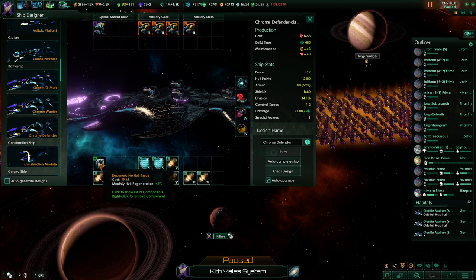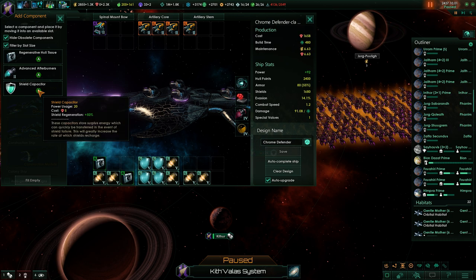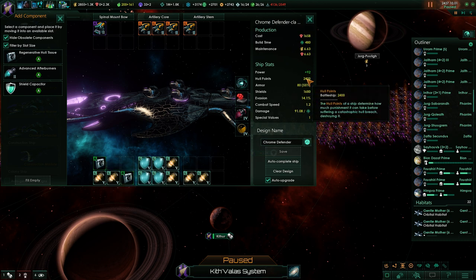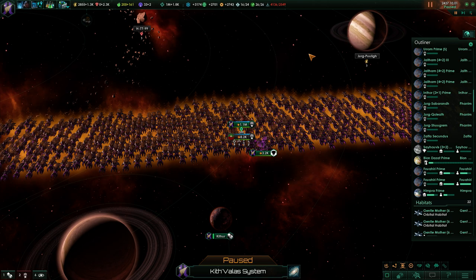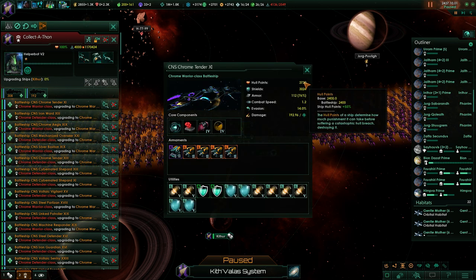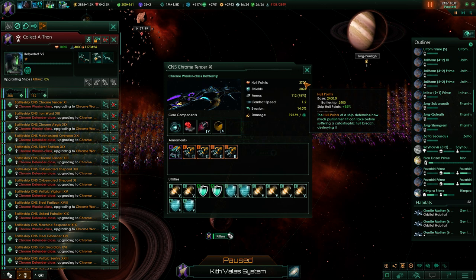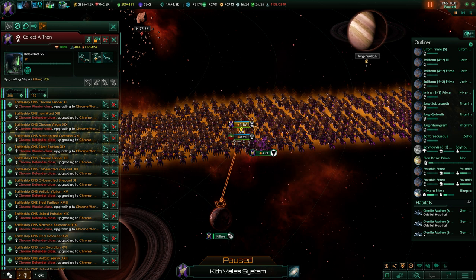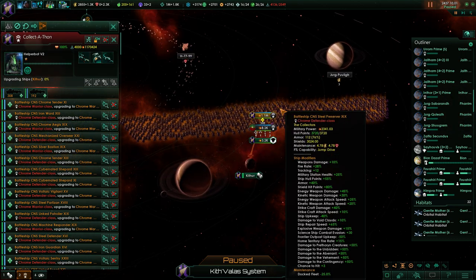I've thrown out the shield capacitors and replaced them with hull regeneration because we need to go for hull tanking. Battleships already have 2400 hull points, and with our traits they have 3700 even without the admiral. With the admiral we'll have about 4000 hull points, so four percent regeneration is not inconsiderable.